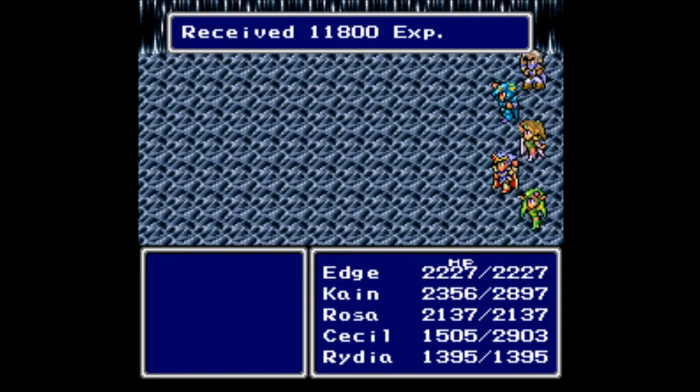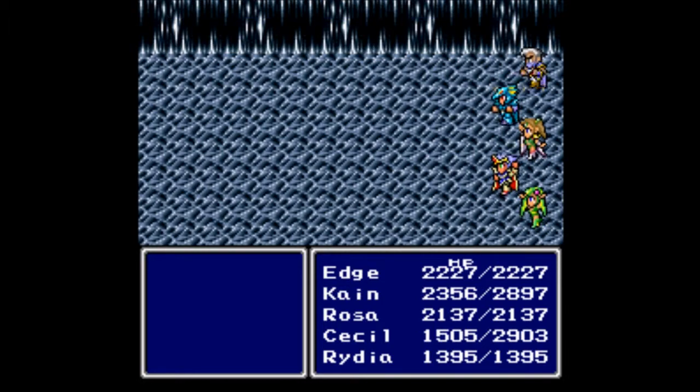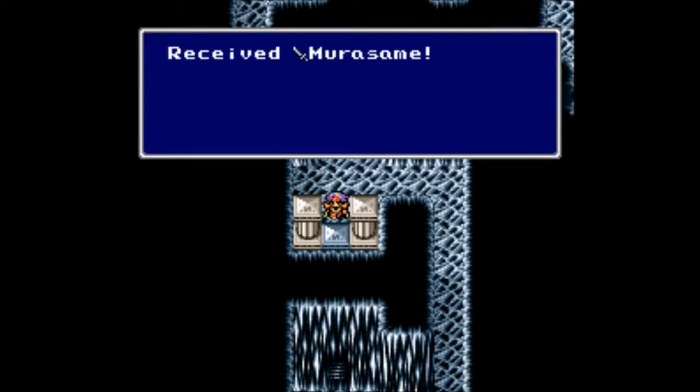He has a tornado attack called Storm that hits everybody down to below 10 HP — but we didn't see it because we killed him too fast. For that fight we get 11,800 experience. Rosa gains a level and has learned White — the Holy spell, as it's called in future games — and we received the Murasame.